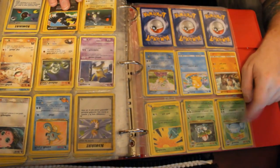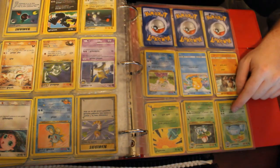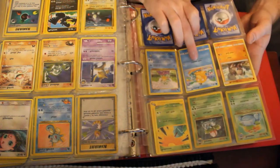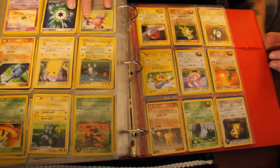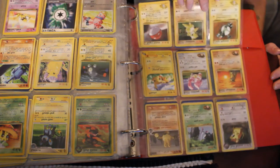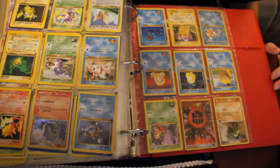A Venusaur Holographic — I wish that one was first edition, but it's not. My favorite Psyduck — I'd have a Psyduck builder thing back there. I think that's pretty much it for the cool ones. The Snubbull, but it's not really that cool. And that's it for that.